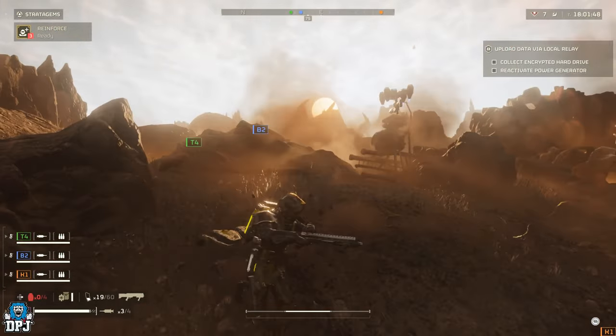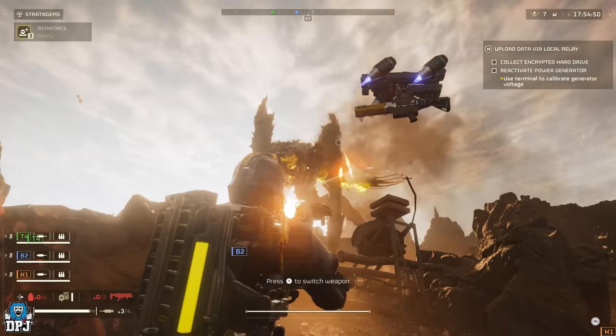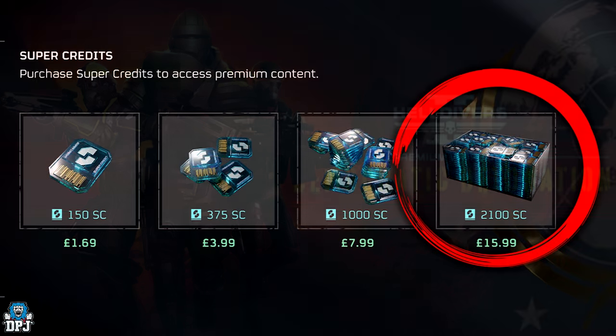Next up, we have a banner from the new premium warbond coming very very soon, dropped by the legendary Iron Sights - Twitter linked below if you want to check him out. This is the premium warbond called Democratic Detonation, with that crazy-looking armor we've seen leaked for quite some time. This warbond is believed to drop April 11th - that's next Thursday. And the best thing about these is that it doesn't overwrite the previous premium warbonds; you can just buy this one at the same time if you want to.